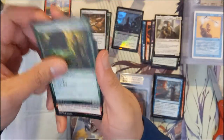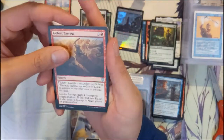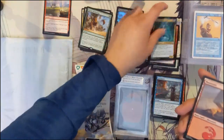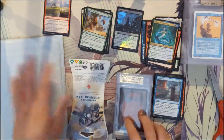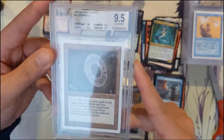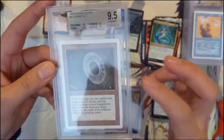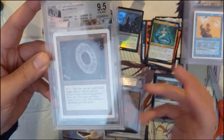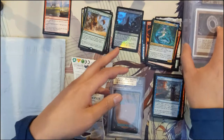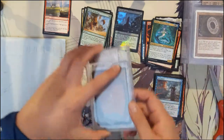Helm of the Host, Goblin Barrage, and a Sylvan Awakening. Feels like we're not getting anything special on the packs. Let's finish up these mail cards — from Revised we got a Millstone, kind of an iconic card when it comes to the original mill mechanics.